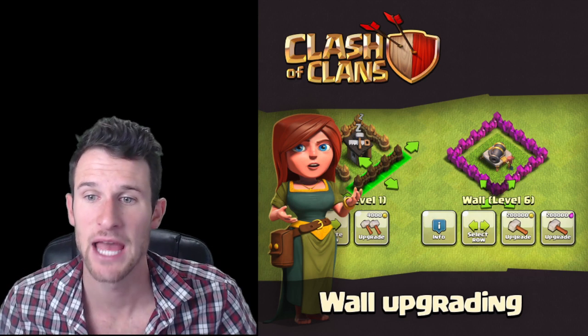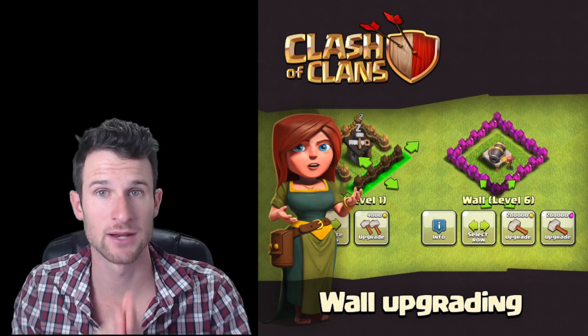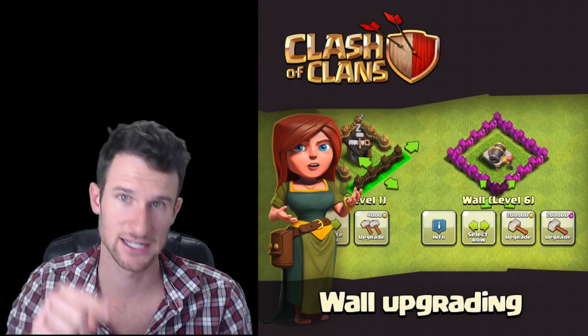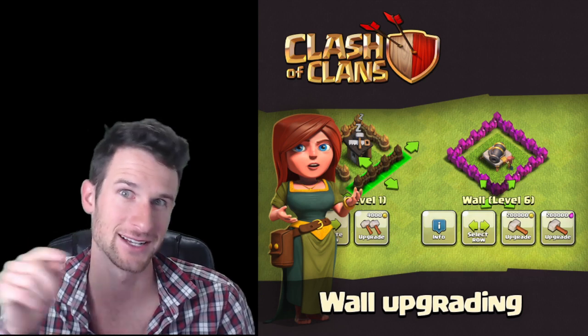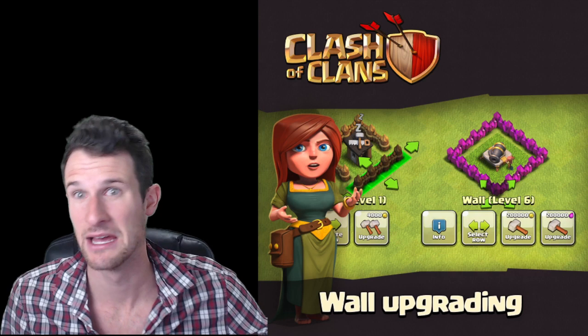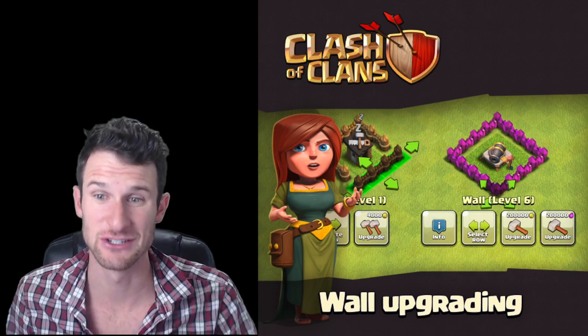As you can see in the picture next to me, you can now upgrade multiple rows of walls, which everyone's always wanted. It's always been annoying just clicking on one wall and upgrading, clicking, upgrading, clicking, upgrading — especially when the walls are cheaper and you can upgrade like ten of them at once. Now you can actually do that at once.